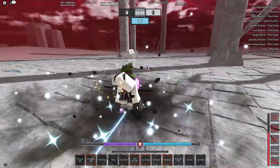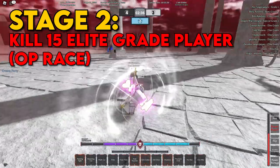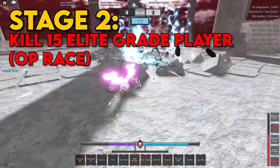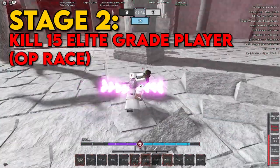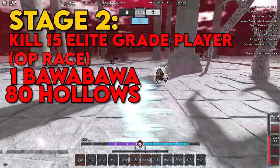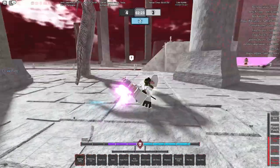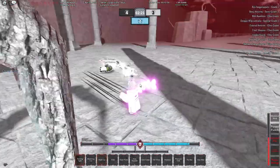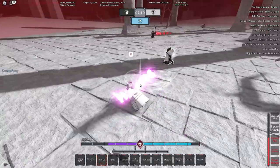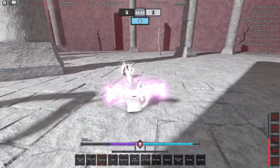Stage 2 requires killing 15 elite-grade players of the opposite race of your character, then 1 Bawa, 80 hollows — and you have to do all of that without dying. Keep in mind you can grip the same person over and over, like a friend's account or something.